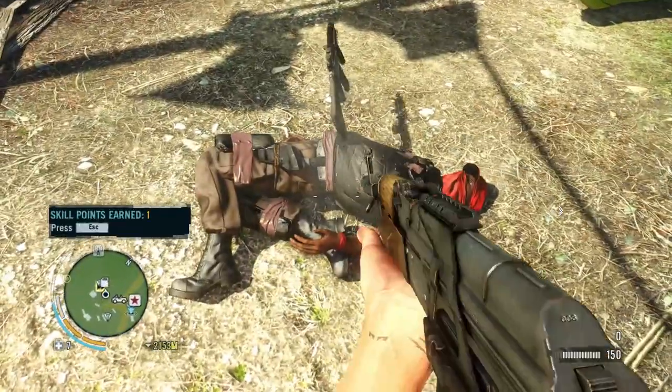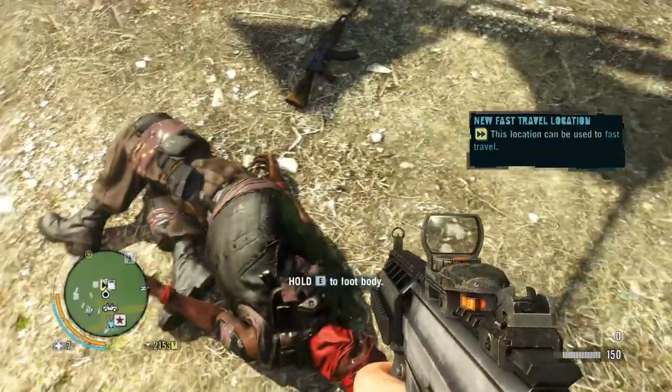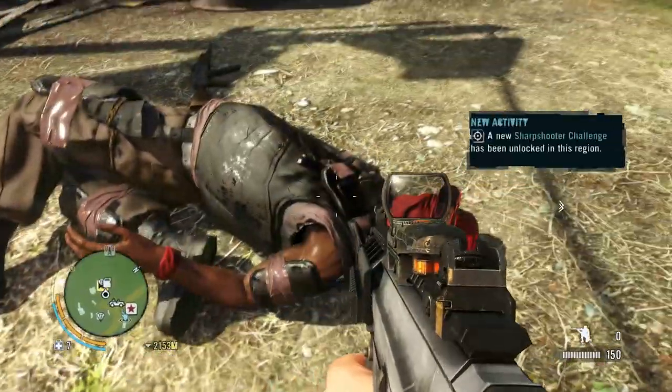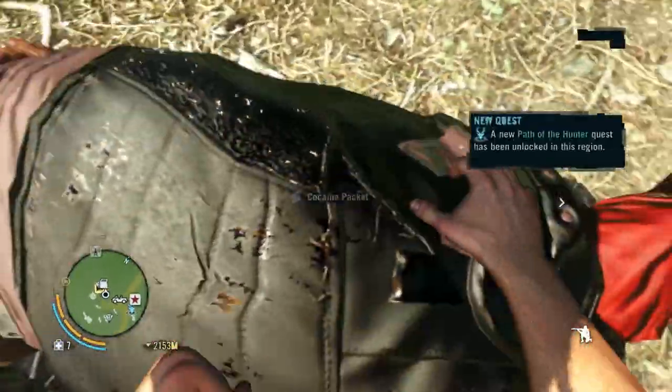Well, that was actually pretty quick. I probably have time to do something else. I keep doing that — I keep holding E to loot, and without thinking about it, it drops my weapon. See? This is what I'm trying to do, and it keeps making me throw my weapon.